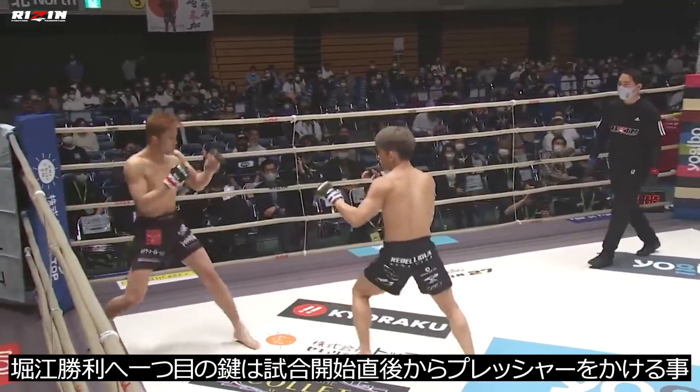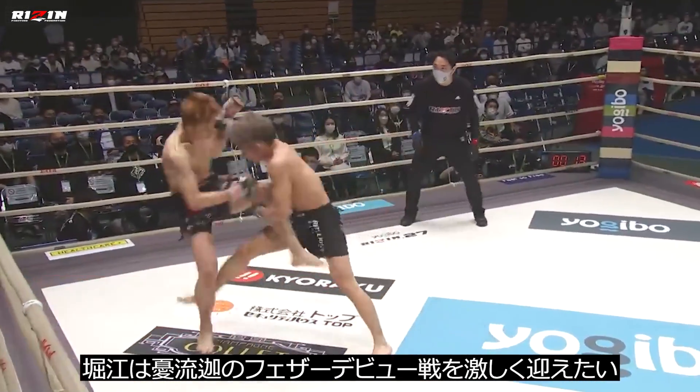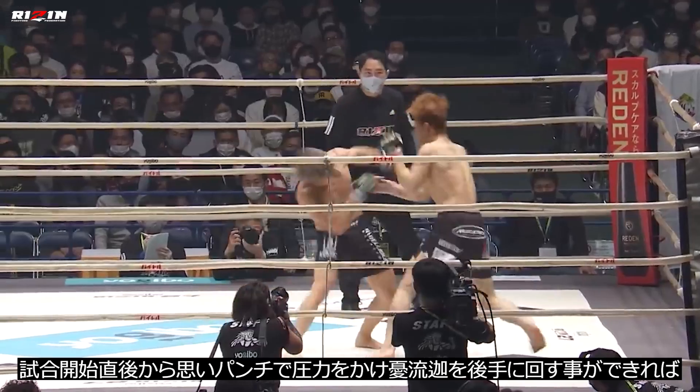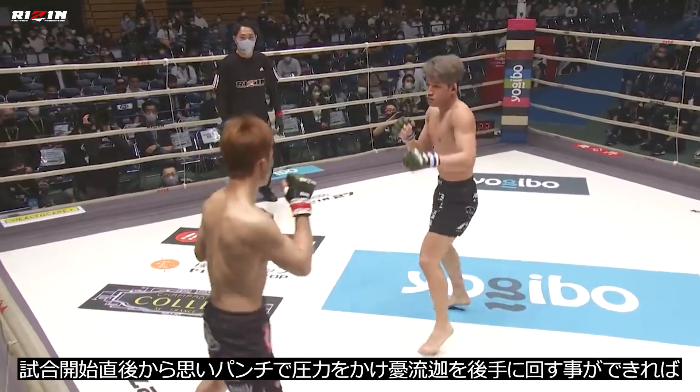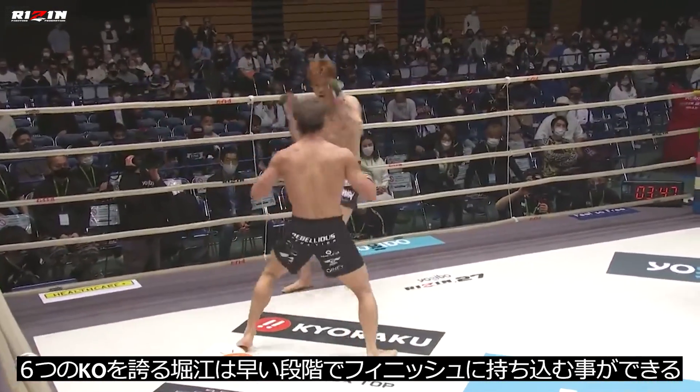The first key to victory will be to pressure immediately. Hourier will want to provide a harsh welcome to featherweight for Sasaki. If he can pressure Sasaki with heavy shots from the opening bell and take him out of his comfort zone, he can score an early stoppage, as he holds six wins by KO, with four coming in the first round.